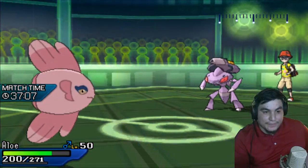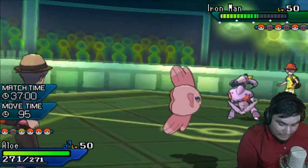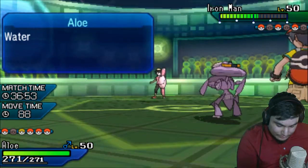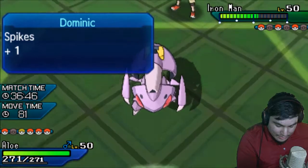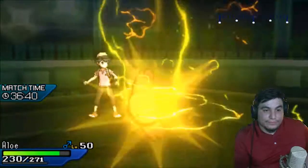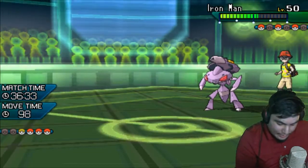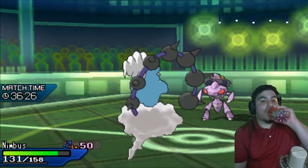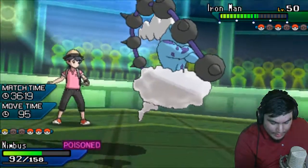Did we get the burn? No — okay. I think this allows me to stay in and attempt to take another Thunderbolt, but I feel like I click Wish. Or do I just try to get a little bit more damage off with Scald? I click Wish. Goes for the Thunderbolt — that's a no-crit. Okay fair enough. That would allow my Tornadus, and I can click Discharge here.